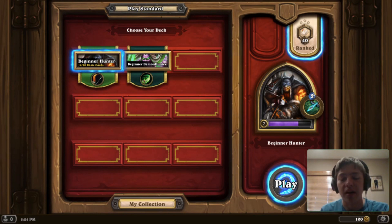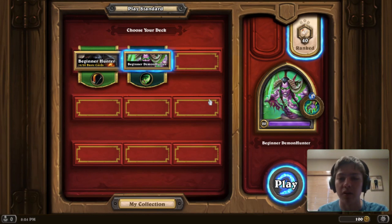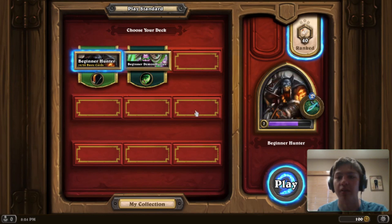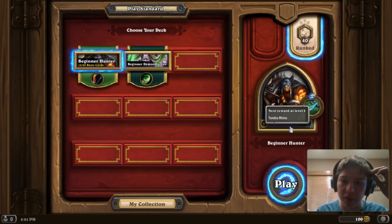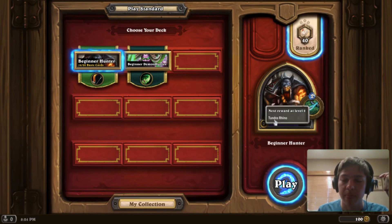I don't have my Hunter leveled up very high, but you get Demon Hunter already started at level 20 when you unlock him, so you have a lot more cards to begin with. For Hunter at level 7, you unlock a couple cards — at level 8 you unlock Tundra Rhino, but for level 7 it's just very beginning stuff.